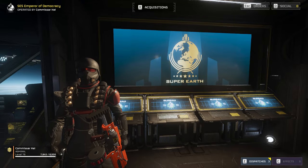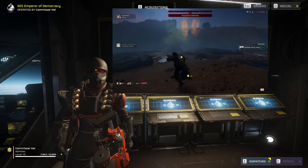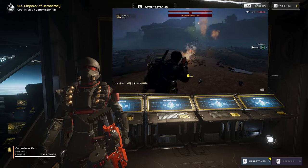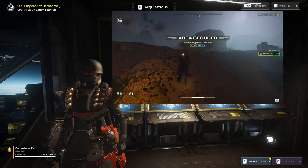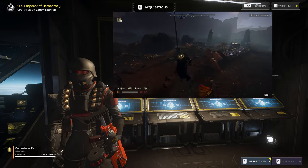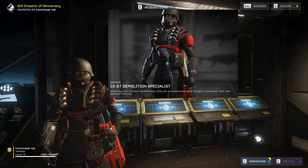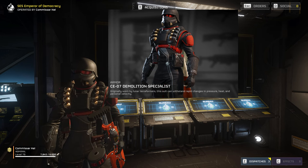For our primary, we'll be bringing the Breaker Incendiary, because it's a fantastic weapon at dealing with fast enemies like Hunters or Shriekers, and absolutely wrecks crowds of smaller foes. Our sidearm is going to be the grenade pistol to help close up those bug holes. We're also bringing impact grenades to deal with any Bile Spheres that might show up, or to just hunk explosives at whatever stupid bug is in our way. Lastly, we'll be gearing up in the CE-07 Demolition Armor, because we need to be quick on our feet, and more grenades is always a blessing from Liberty herself.